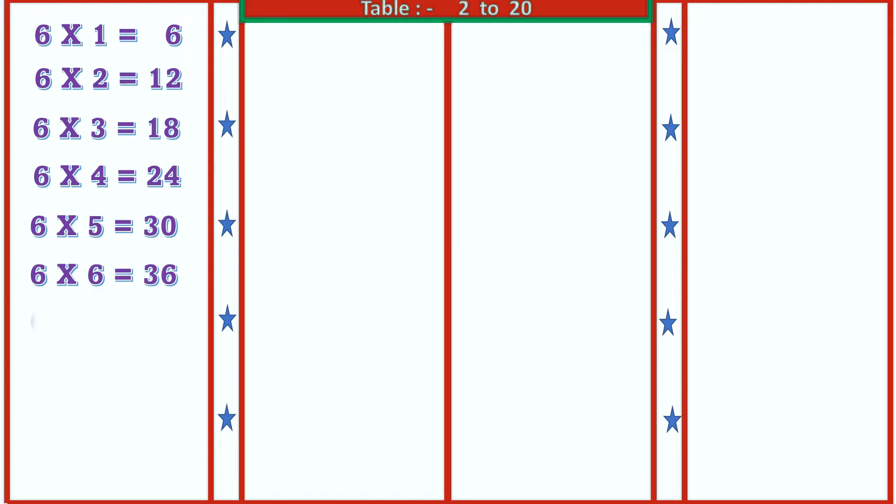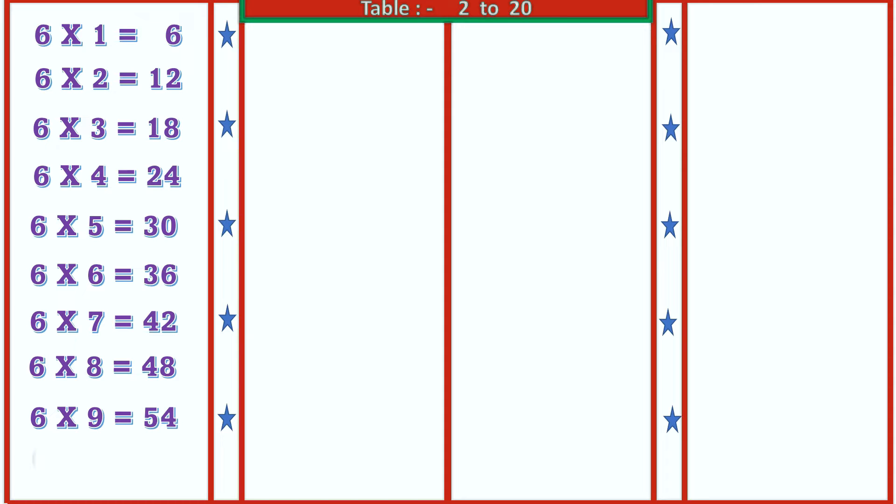6 7's are 42, 6 8's are 48, 6 9's are 54, 6 10's are 60.